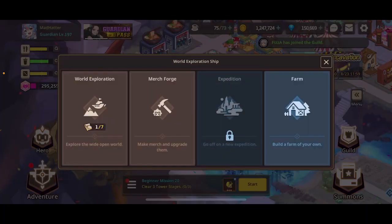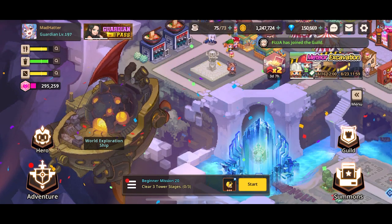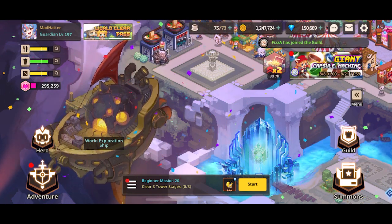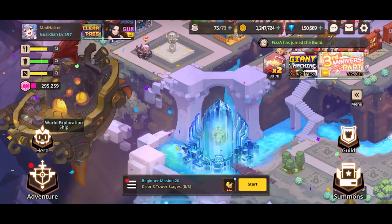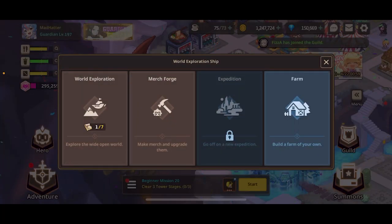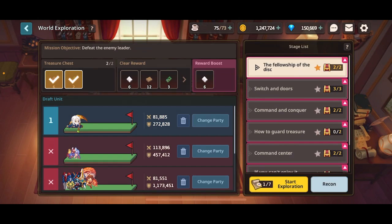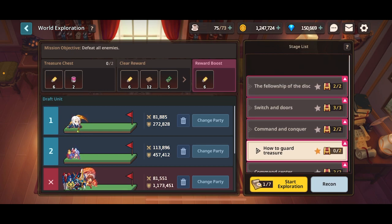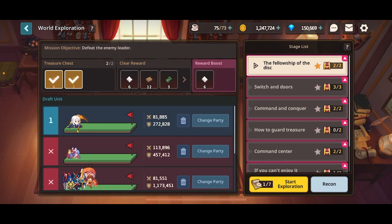So first off, we're covering merges today. You unlock merges around world six to seven, at least. And you essentially start off with world exploration, where you can do all these stages and acquire these materials. At first they're confusing because you don't know what any of the blueprints do. I recommend checking out either the wiki, asking on Discord, or just following this guide to figure out what blueprints to farm as a new player.